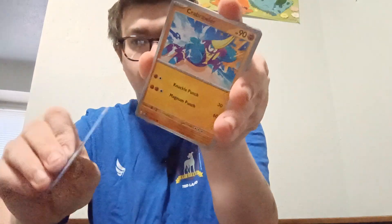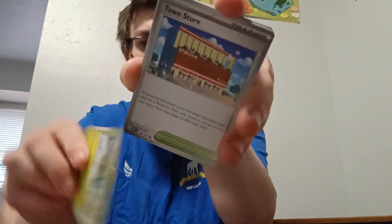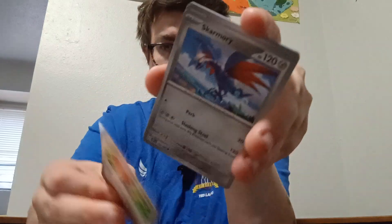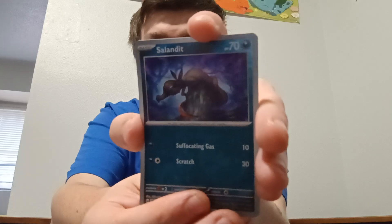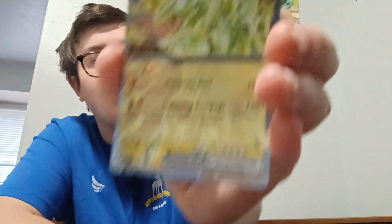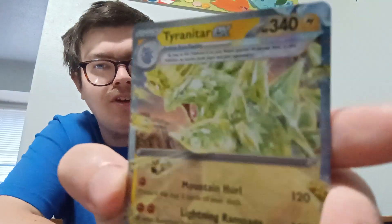The Paldean sets are one from the back to the front to get the energy card - water energy, Crabrawler, Clefairy, Capsakid, Town Store, Vengeful Punch, Skarmory, Espeon, Dartrix, Slandit... and an electric terra type Tyranitar ex! That is incredible - look at that, 340 HP. That is amazing.